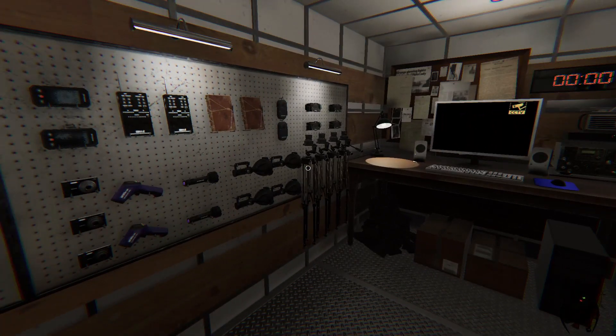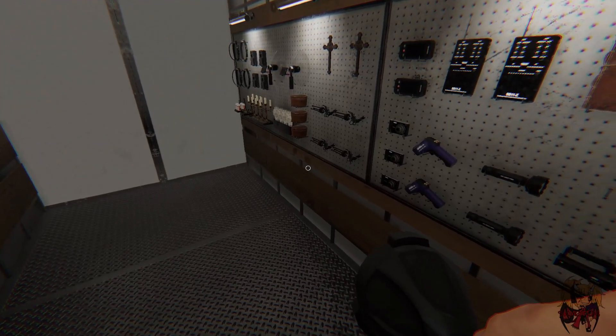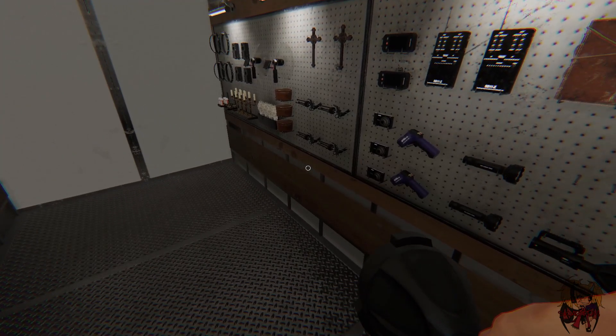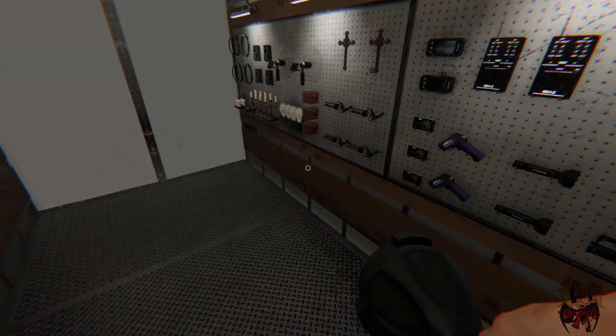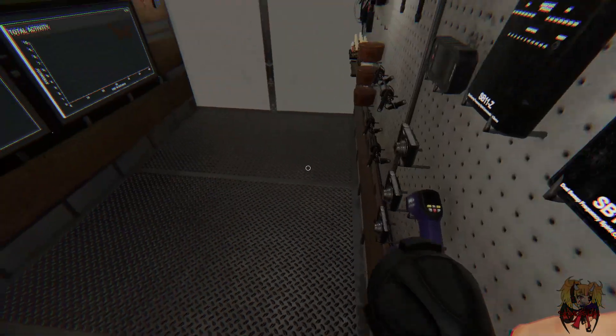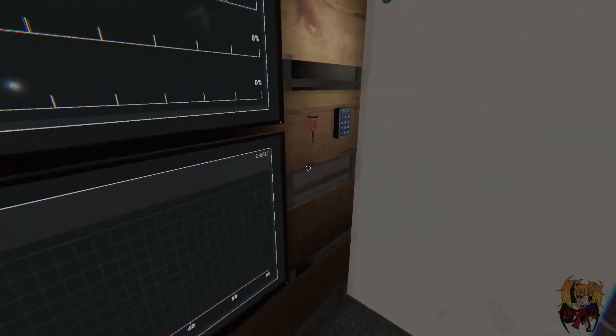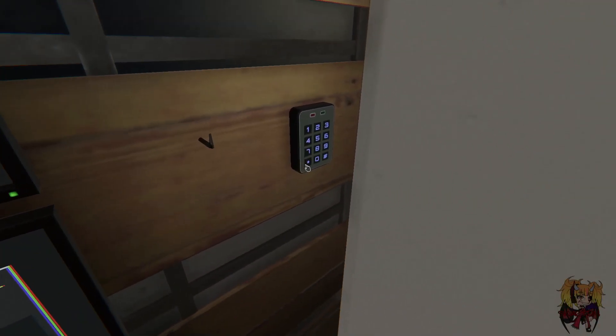The only two items we're going to really need is a flashlight, obviously because it's dark. Now the power box has to be on at all times for the lighthouse to be on, because the lighthouse requires the power to be on for it to work. And then you need a blacklight. So these are the only two items you're really going to need.